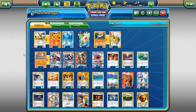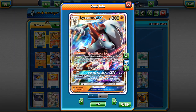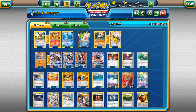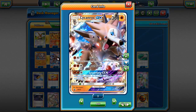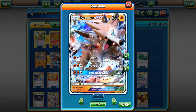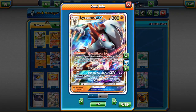Welcome back to a brand new PDC Joe video. Today we're going to be taking a look at a new Lycanroc archetype for the standard format — a dual Lycanroc deck. Both of these Lycanrocs are very good cards. The deck lets you use two different Lycanrocs: one with the attack Crunch and Cell Rock, which aren't bad. Crunch can slow the opponent down, and Cell Rock can deal big damage.